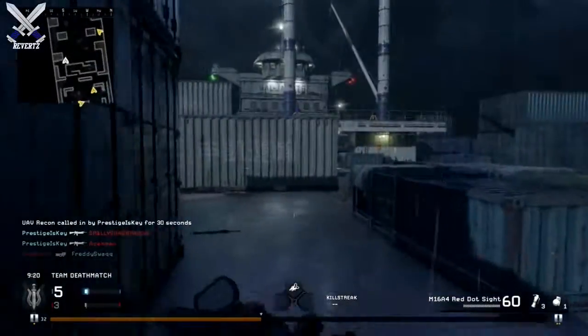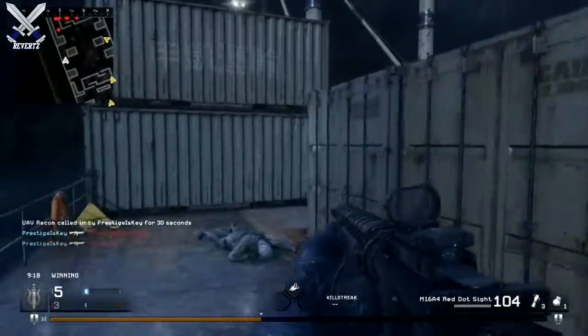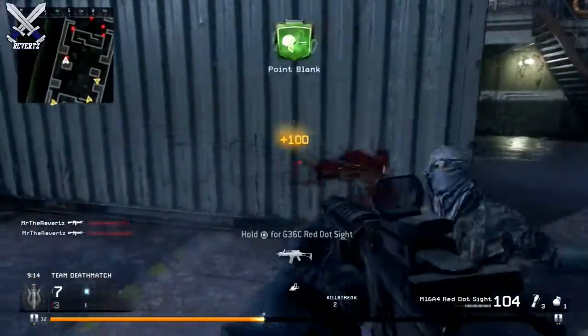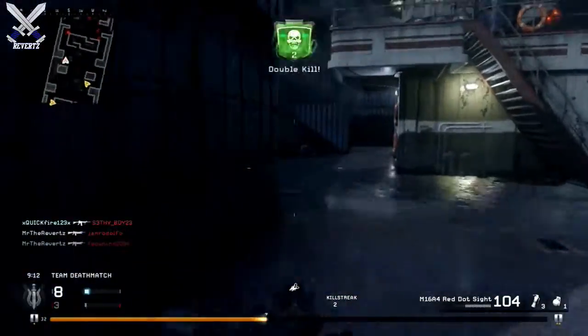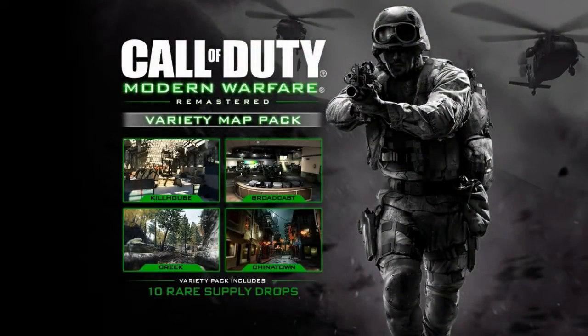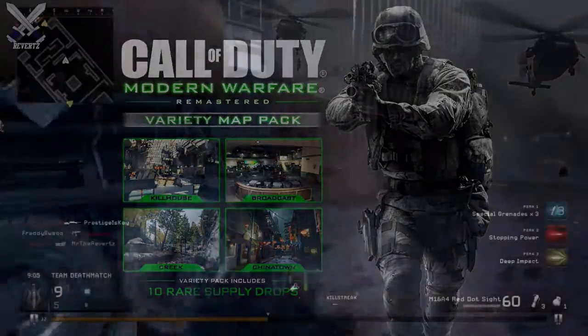Hey, what's going on guys? Mr. The Reverts here, and today I got some news about a new map pack coming to Call of Duty Modern Warfare Remastered. There's gonna be four maps like a typical DLC for any Call of Duty, and we have the maps Killhouse, Creek, Broadcast, and Chinatown. This map pack comes out on March the 21st on PS4 first.